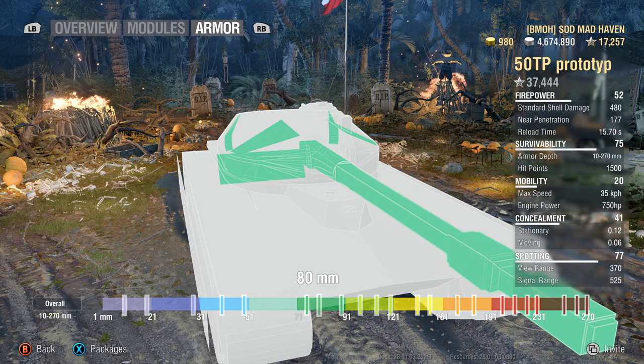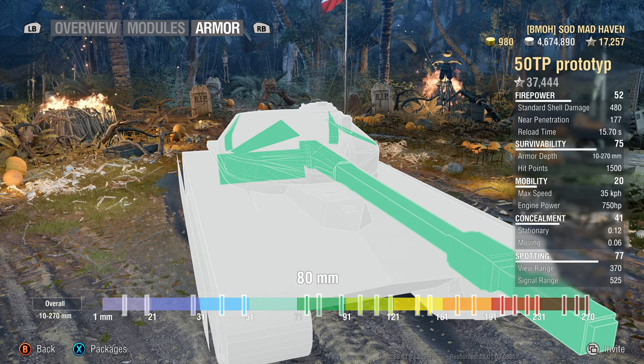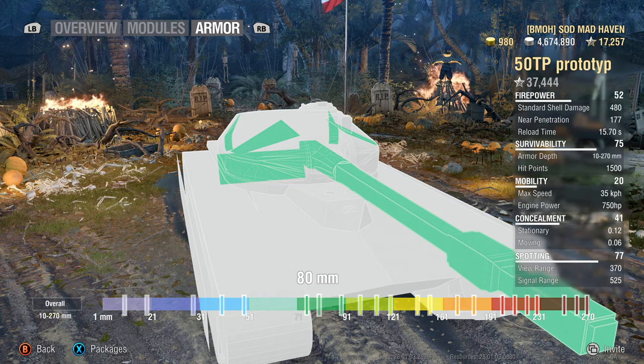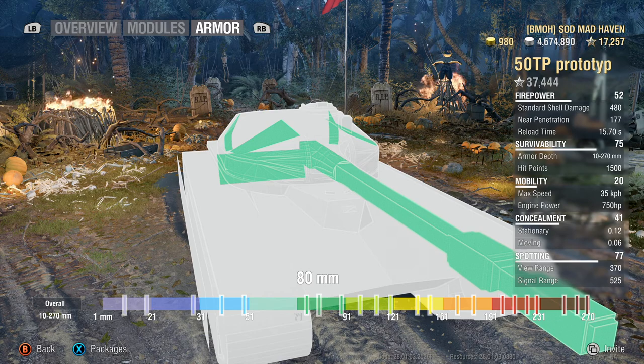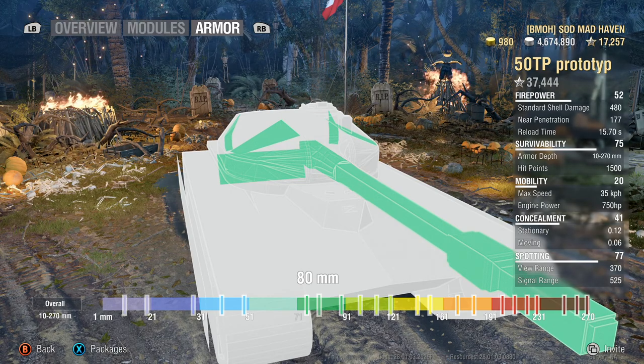The gun itself has 80mm of armor. When your gun has more than 45mm of armor it can absorb shells, so in a head-to-head brawl, just put your gun inside their gun — aim directly at their barrel. When they fire, you can even ricochet a tier 10 shell off it. Keep in mind the chances of breaking your gun are very high, but the trade-off is you took no damage and you survive the brawl.